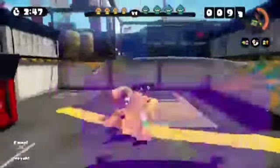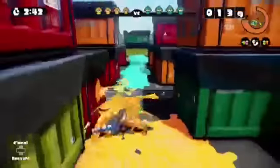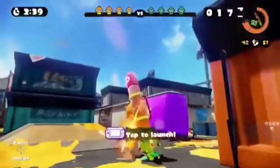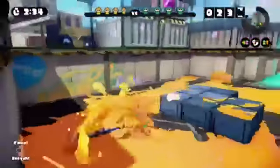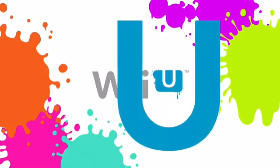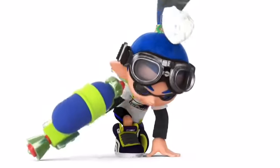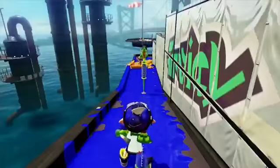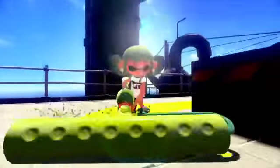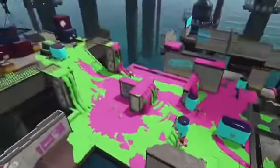Next up is her back air — same as the front air. But this time it would take 9 to 10%, not 8 to 9%. There's a big difference. Her up air could probably be something like her shooting more ink in the air, like pew pew pew or something like that. It could be pretty cool. It wouldn't take that much damage — about 4 to 6%. Not too powerful, but I think it would work out.